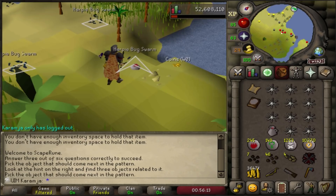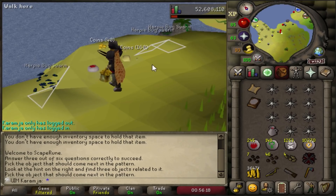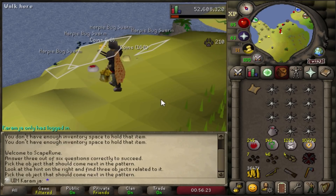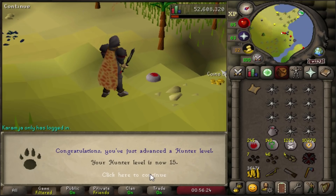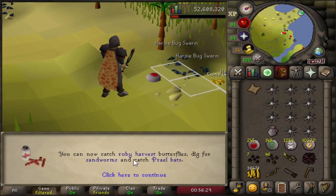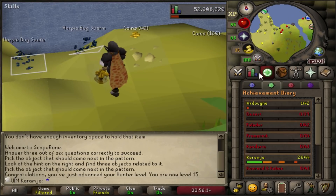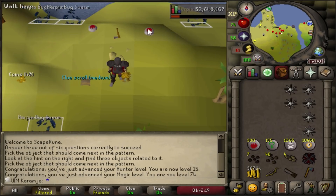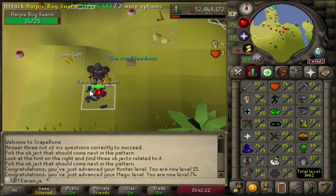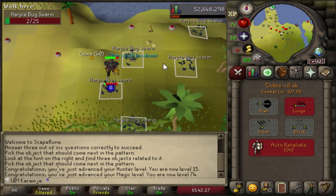That's my first exam random doing harpy bug swarms — nearly 200 hours of not getting a single exam random and we finally broke the dry streak. We get a beautiful level: 15 hunter! We can now catch ruby harvest — fantastic, there are no butterflies here but I'll take that. Just missed another level but there's 74 magic from passively high-alching. Slowly getting some passive XP from the nature runes as well.